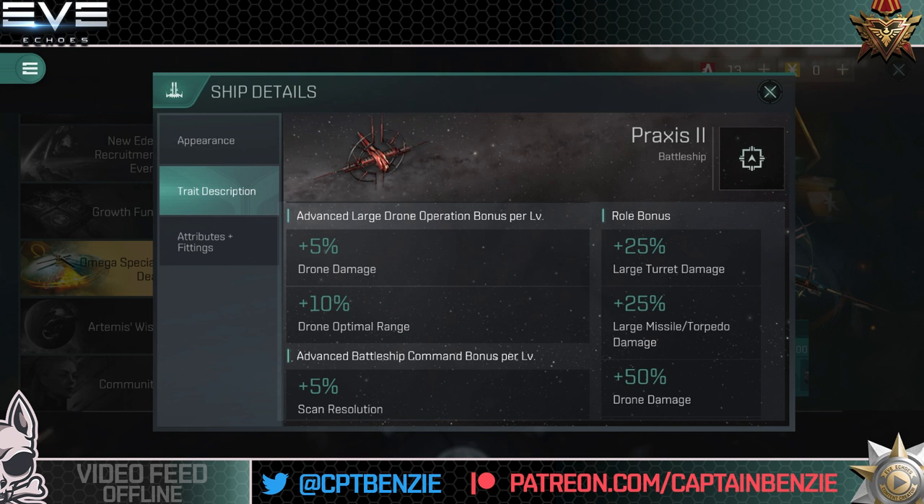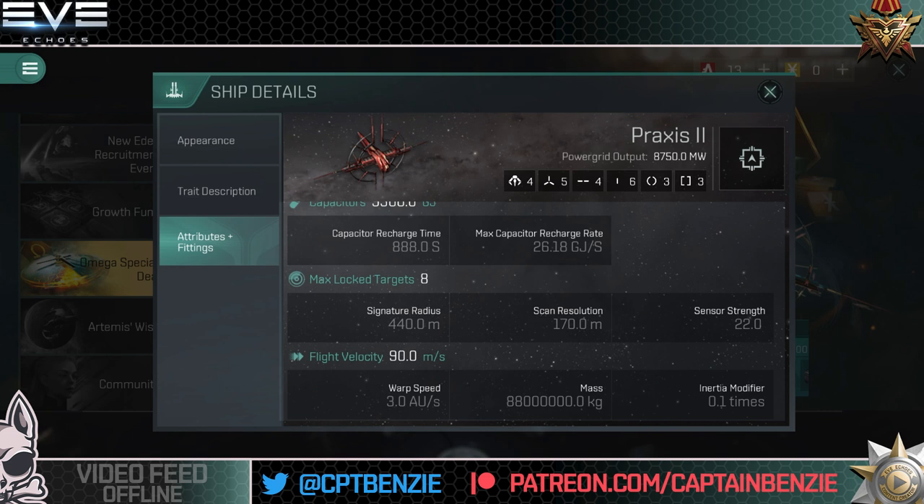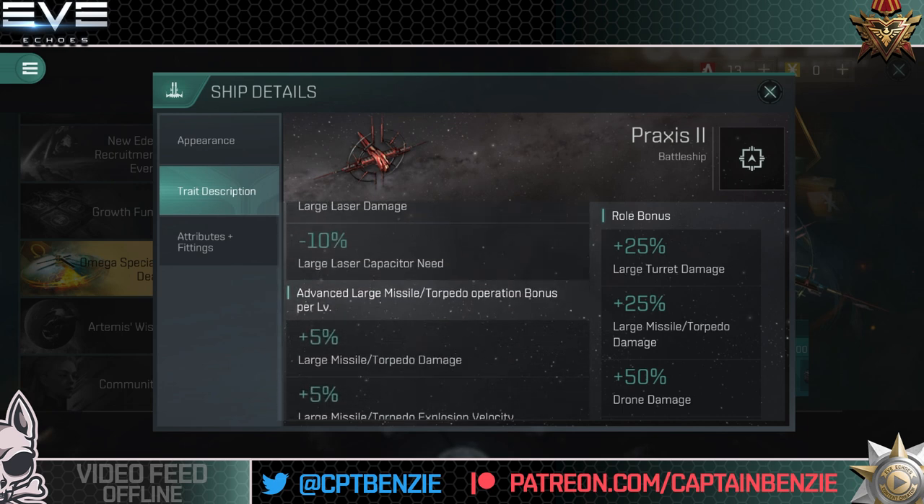Advanced large drone operation gives 25% drone damage on top of the 50% roll bonus, plus 50% drone optimal range. That helps especially with the recent changes allowing you to set drone orbit range — you can keep drones a bit further away and they'll track a little better. Finally, advanced battleship command bonus gives 25% flight velocity and 25% scan resolution. The additional scan resolution is a game changer — the Praxis 2 locks on remarkably quickly even to some of the smallest ships, which can be really potent.